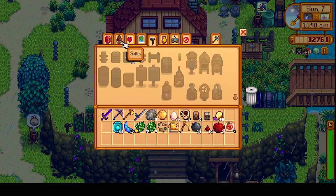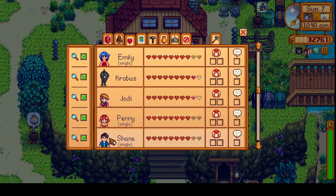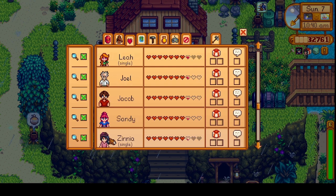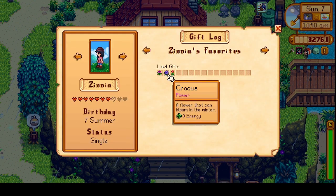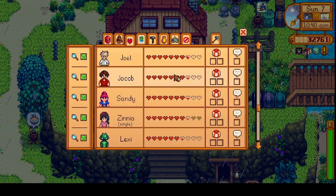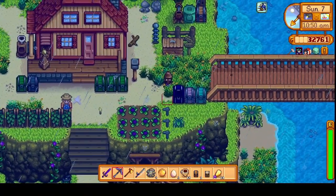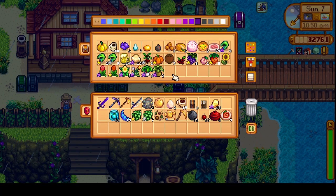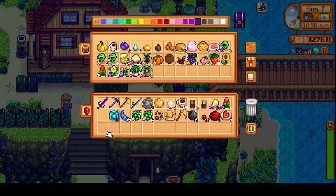It's Zinnia's birthday today. I don't know what she loves, but I do know what she likes - Sweet Pea, Crocus, and Tulip. I'm pretty sure I have an iridium quality of one of those things. Yeah, a Tulip - so we'll give that to her. And that's going to take us to max friendship.